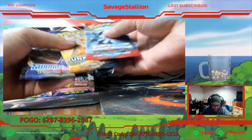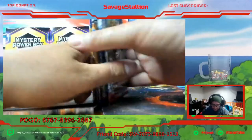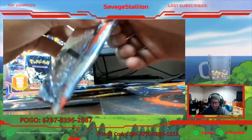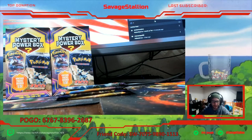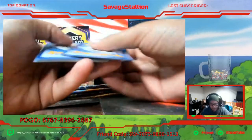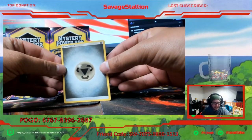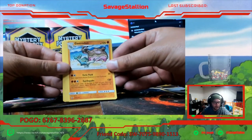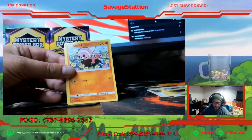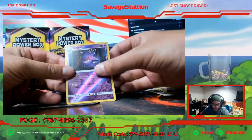Least favorite to favorite: Crimson Invasion, Guardians Rising, Cosmic, Sword and Shield, and Unbroken Bonds. If you guys are new to the stream and lurking in the background, do not forget to follow the channel because following is always free and definitely most appreciated. My name is Tony, otherwise known as Savage Stallion. We got Gastrodon, Fighting Memory, Graveler, Geodude, Stuffle, Punkapoo, Staryu, Dino, Gengar Reverse Rare, and Komo-O non-holographic.